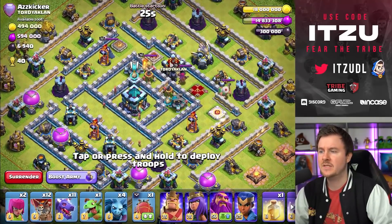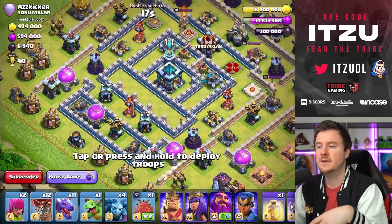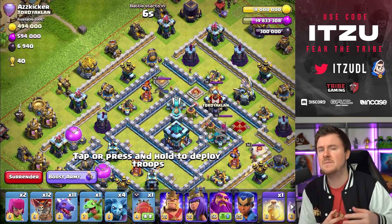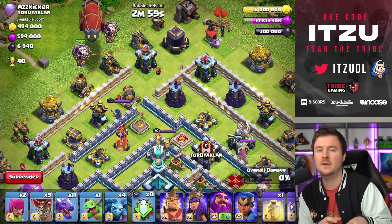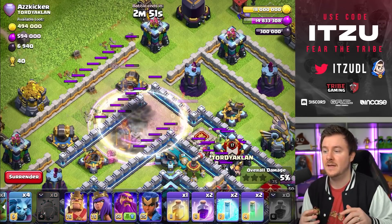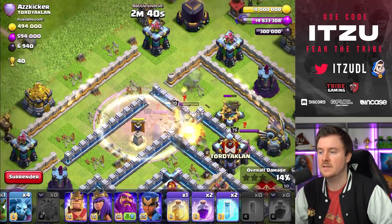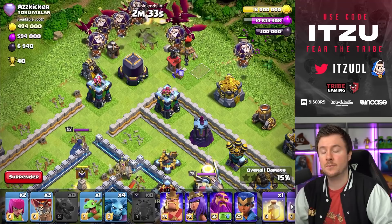The next base looks kind of strange but we have a huge dead zone we can abuse. We could go for the Eagle but sometimes the right thing is to focus on the pathing. What I mean by the 'ring' is that the Town Hall is centralized, so we want to interrupt the ring on the left side. If we take out the single Inferno Tower, we're looking good to make sure Dragons go from the Eagle into the Tunnel. The Inferno Tower is going down and the enemy King is going down too.